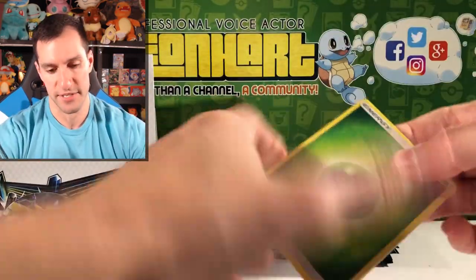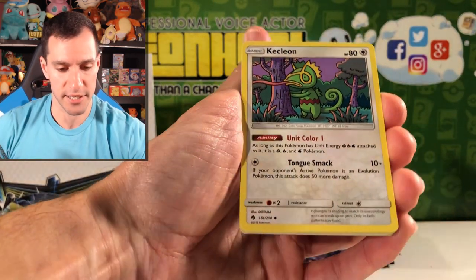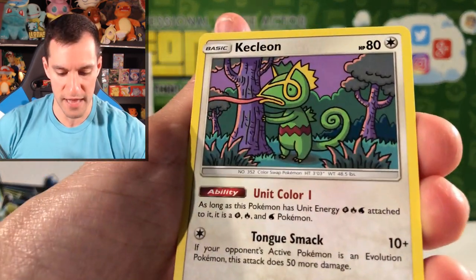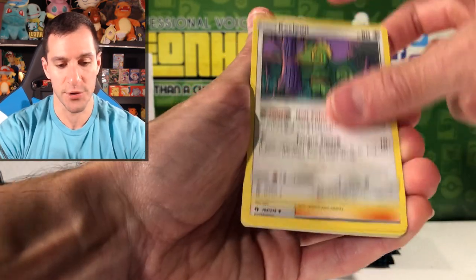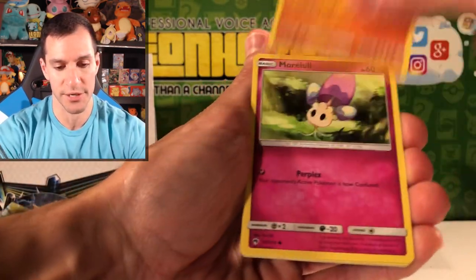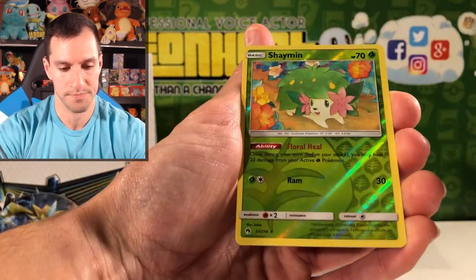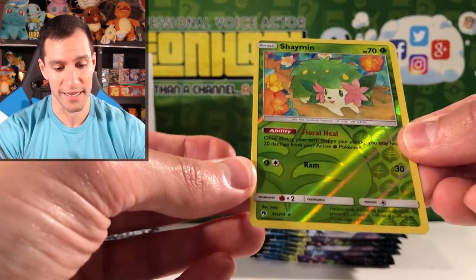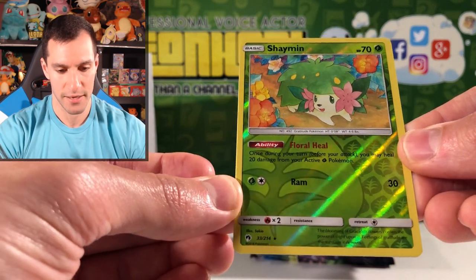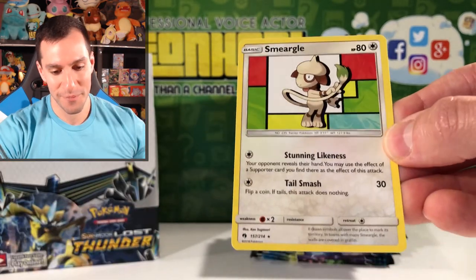I'll say Fire now because I haven't said it — Leaf, that's okay. We've done pretty well with the Guess the Energy game. Kecleon — what is he doing? Hiding behind a tree and his tongue is just flying out there, but that is a new one we have not pulled. Almost done with the Lost Thunder booster box and we're still getting new cards. Morelull, Marill, a candle, Chikorita.